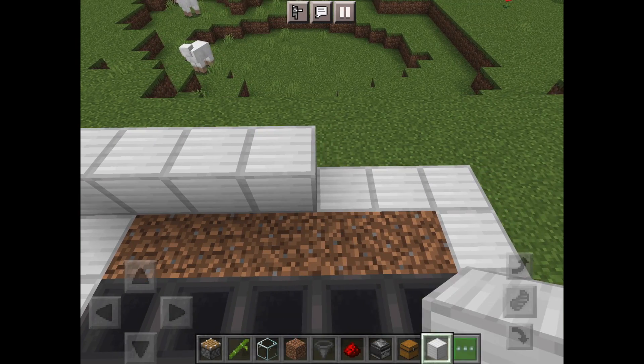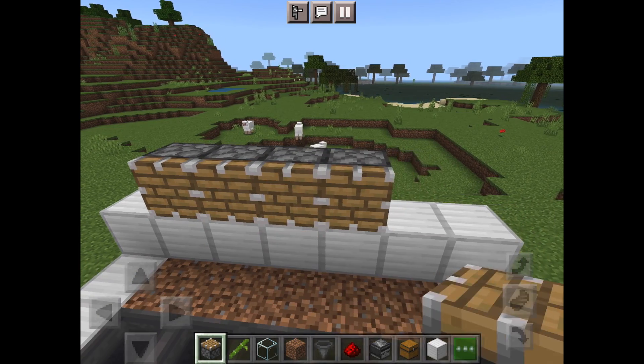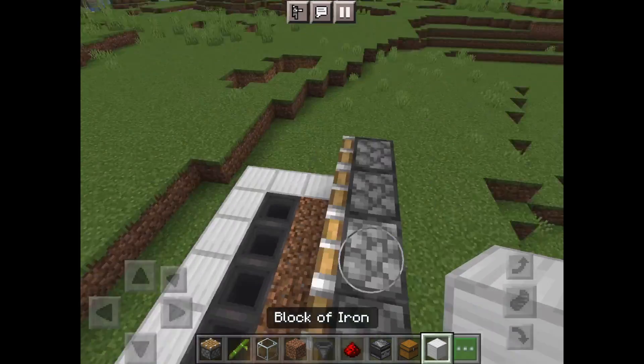Next, create a row of blocks as shown here. Now create a row of pistons facing towards you, and go behind the structure.